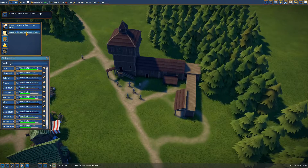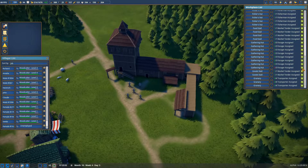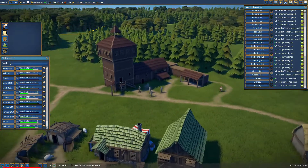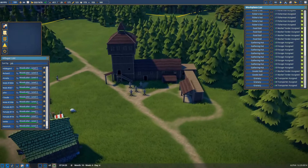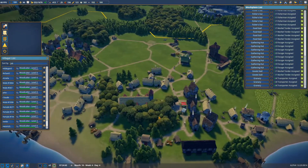Our gathering hut's wooden keep is done. New villagers arrived — everything is going fast. I'm going to add those two villagers to the gathering hut to get those berries up. I think this looks okay — it has more the shape of a military ground than it had before with just the tower.